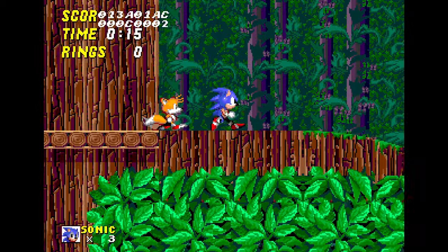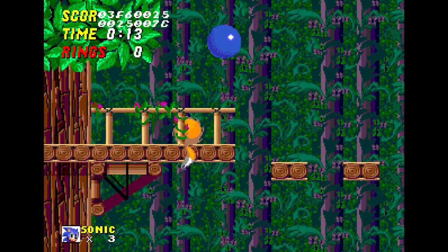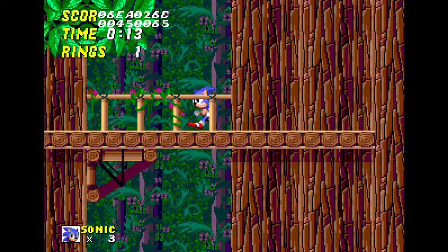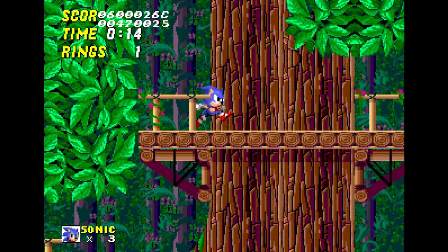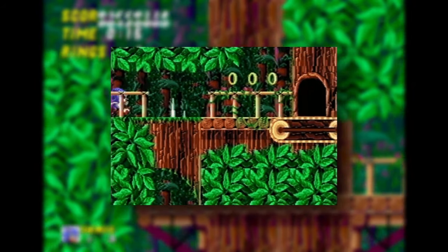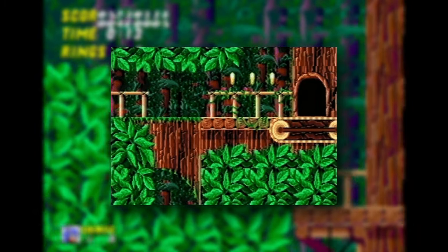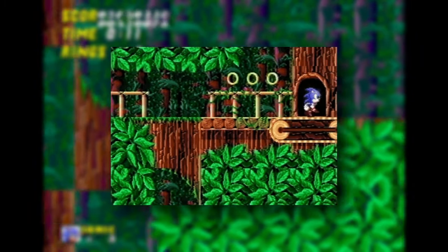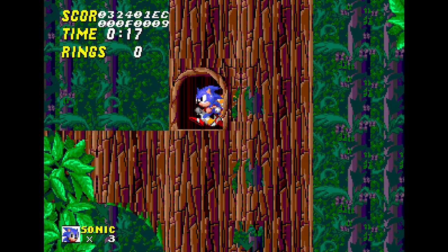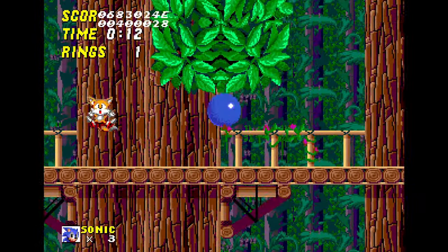Here's where things get interesting. Just recently, in December of last year, an art portfolio created by artist Brenda Cook was uncovered and restored. Interestingly, it includes early footage of many scrapped zones from Sonic 2, including Wood Zone. In this short segment, we can see Sonic running through the zone while spikes extend from the ground trying to hurt him. We can also see the conveyor belt from the prototype in action. This resembles zones seen in later games, specifically Triple Trouble and Sonic 3, so I wonder if those took inspiration from this concept.